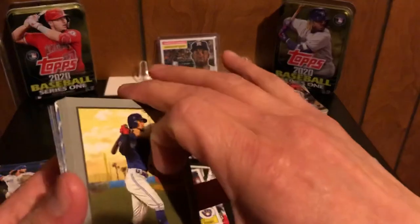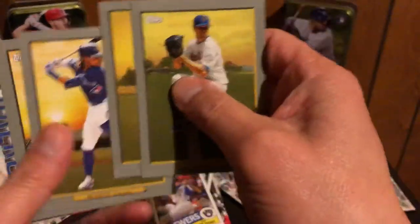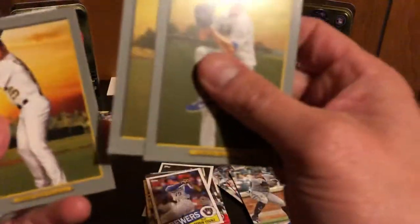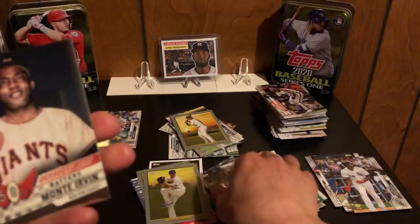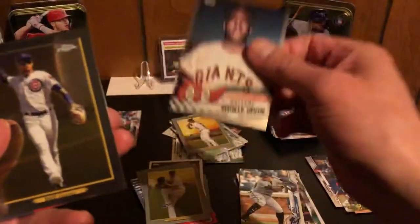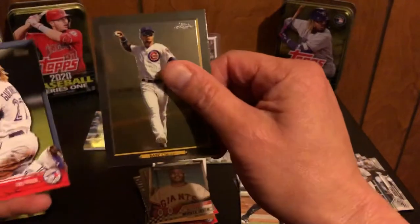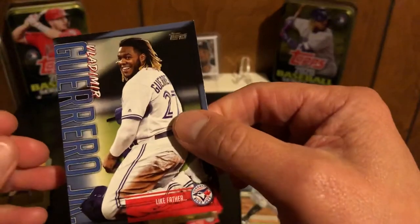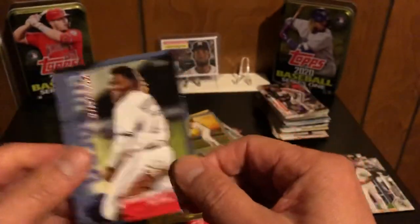Let's look at our inserts. We got Kevin Biggio, DeGrom, Archer, Bichette - nice - and then Matt Chapman. Really nice set of Turkey Reds there. There's our Guerrero inserts. We got a Monty Irvin of the Giants, a 50s chrome card. And then a chrome turkey of Javier Baez. And like father, like son - like father card of Vlad Guerrero Jr.